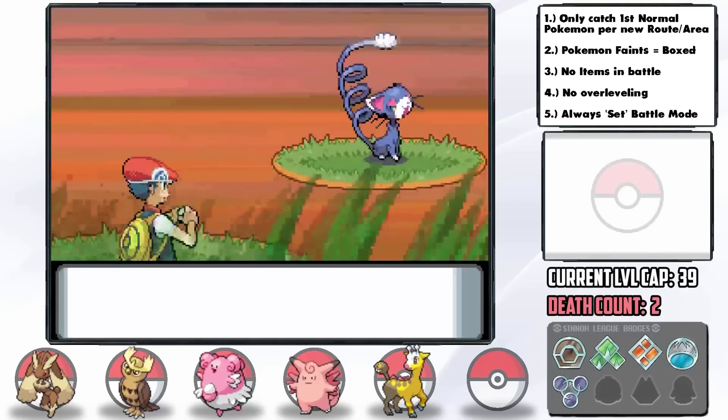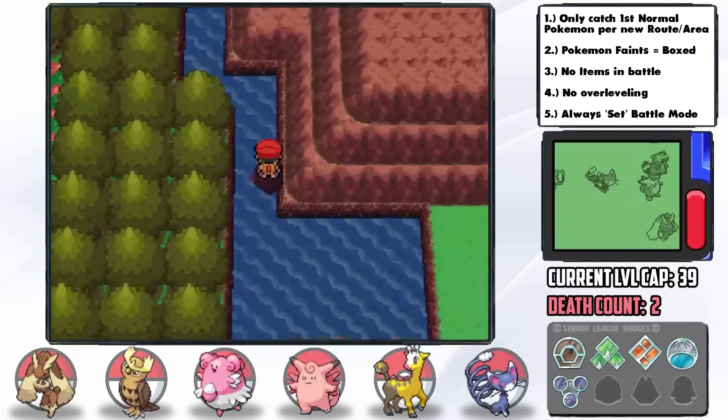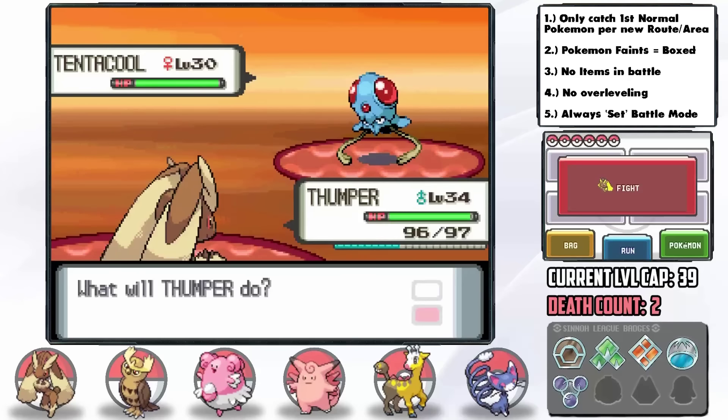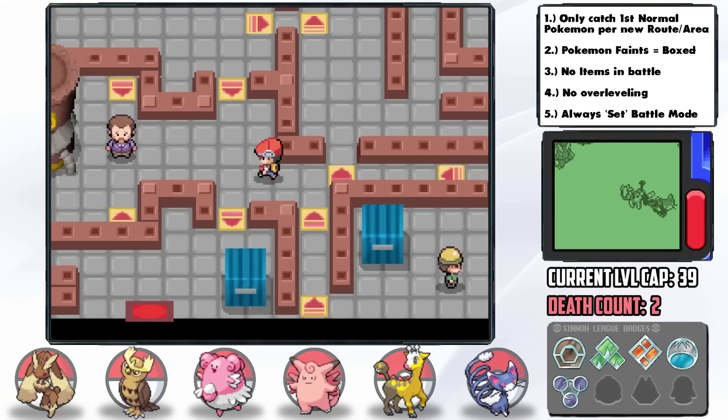We catch a Glameow and name it Duchess. Glameow evolves quite late at level 38 but should be a solid team member when it does since its stats are surprisingly good. Finally with a full team, it's time for Byron's gym. Realizing even some of his trainers have Steelixes, I figure getting the Flamethrower TM would be crucial — otherwise we couldn't really put a dent in them.